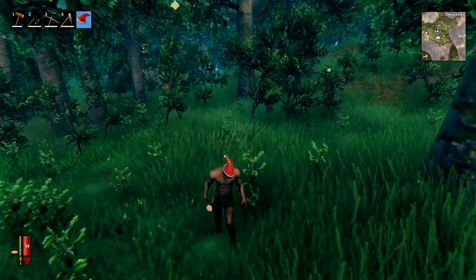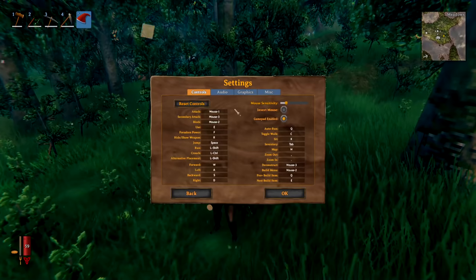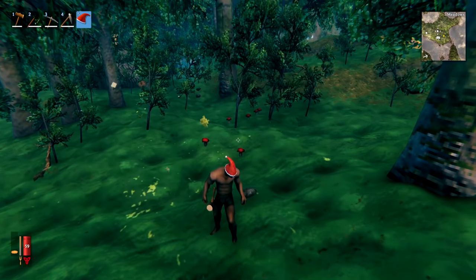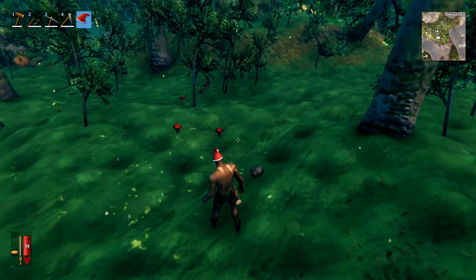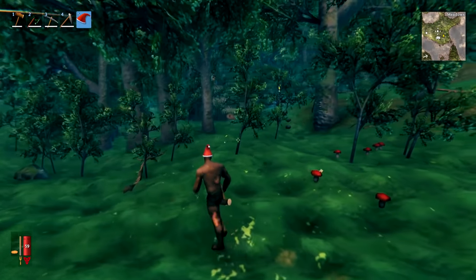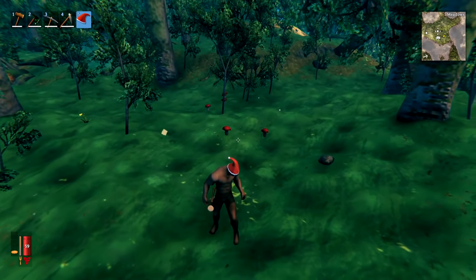When out exploring, put your vegetation setting on low. With vegetation on high you miss a lot of things on the ground, but switching to low in the graphics settings instantly reveals far more — this is particularly useful for finding stones, mushrooms, raspberries, branches, dandelions, and pretty much anything on the floor. You will find a lot more stuff with vegetation set to low.